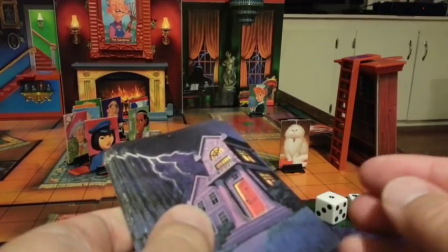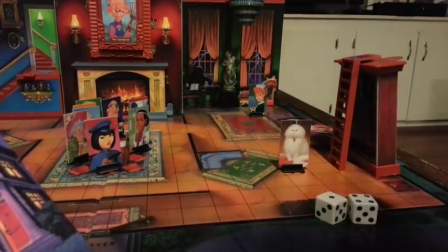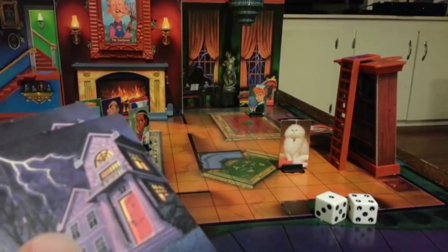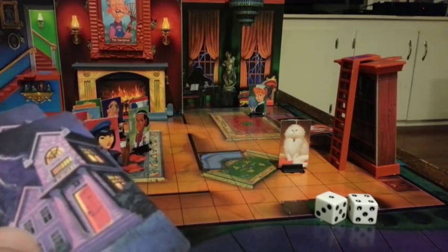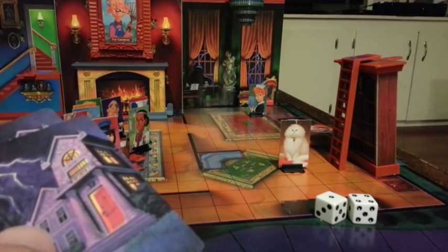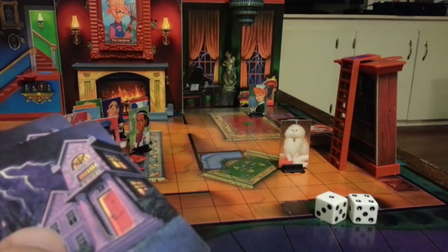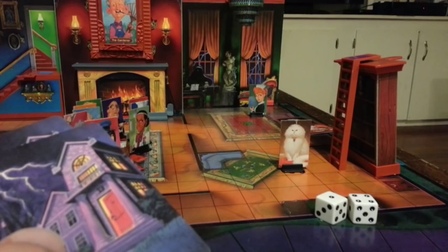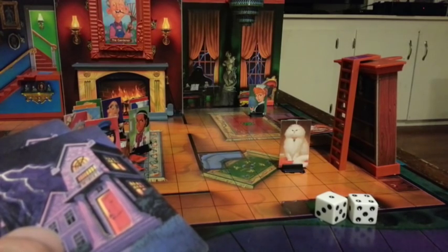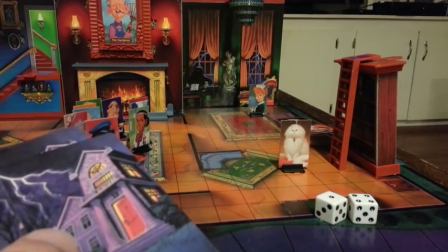Let's talk about the trap cards. If I rolled a three and moved the cat onto the trap space, I have to have the bookcase trap card in order to spring the trap on the cat and get that character out of the game. If I've already drawn trap cards from previous turns and I have the bookcase, I can announce that I have the bookcase card and spring the trap on the cat. If I don't have the bookcase card when I move the cat onto the trap space, I can draw a card — and if I draw the bookcase card, then I can spring the trap.